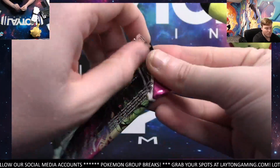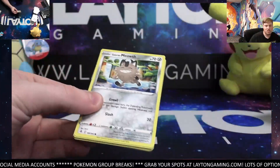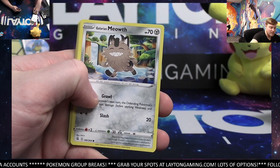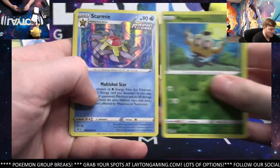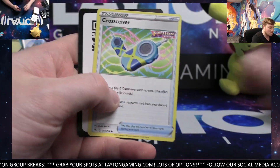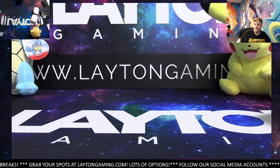Appreciate everyone joining. We're going to be moving right along to that Zacian Pin Case — I'll let you know in a second where we're at on that one. Quite a few spots have come in here during this break. Phantom and a nice Hollow Starmie. That does it — this was the Dual Booster number three. Dual Booster number three: Fusion Strike and Evolving Skies.